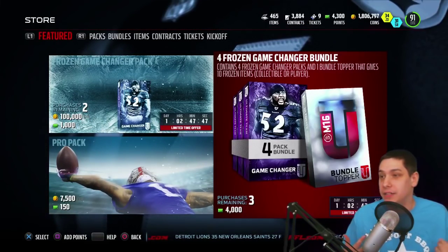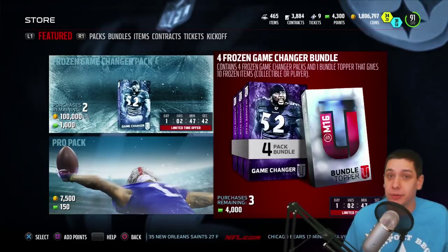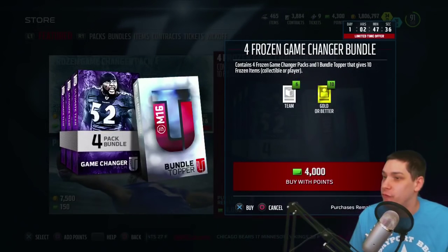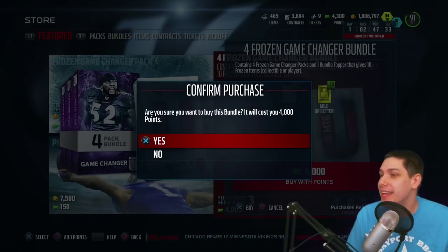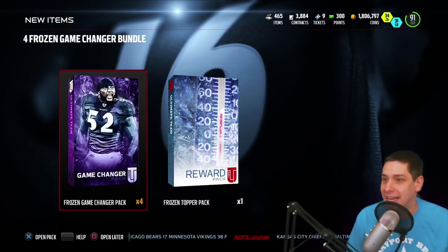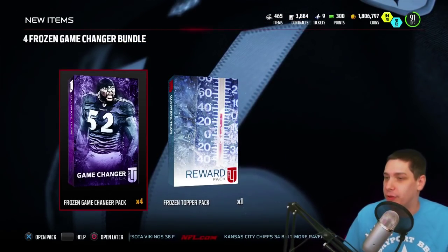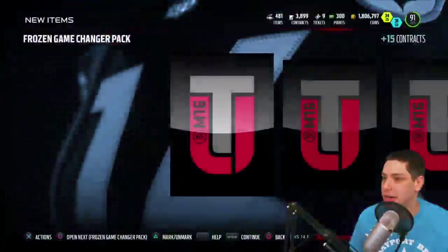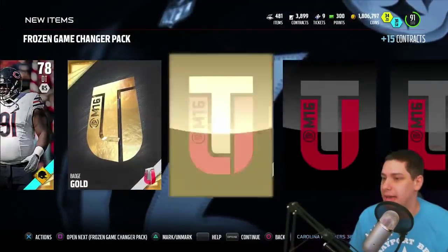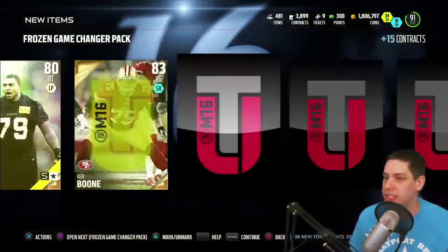So it's nice to actually have that opportunity to get the automatic Frozen item. The other cool thing about the bundle is that you get 10 extra Frozen items — it could be anything from just the standard gold badges or team badges all the way up to players. That would be pretty epic if we could pull something good. But let's get started. 4,000 points is the price. I love the way these Frozen packs look — it's a cool little addition. We'll save the topper for last, but let's see what we can pull in our standard pack.